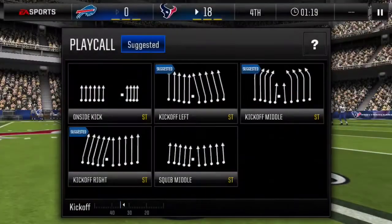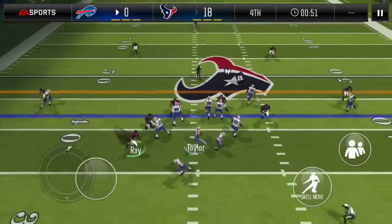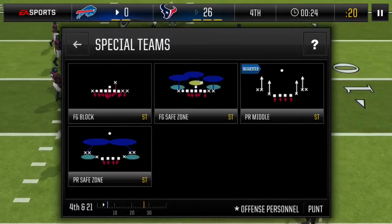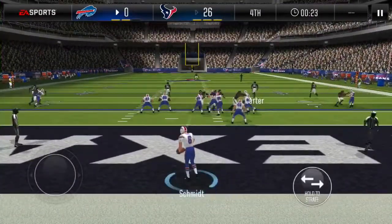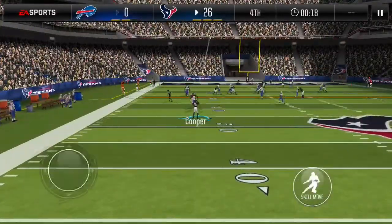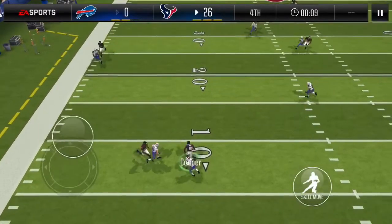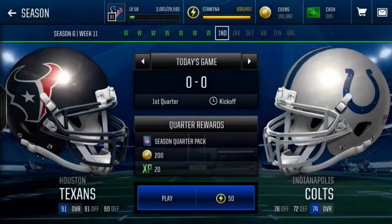I'm going to try to force the punt — they ended up going for it on fourth down, so that was an L. We eventually forced the punt, alright. Let's see what Pharaoh Cooper can do. He didn't go out of bounds — wait, we are going backwards, he cannot outrun these guys. I was going to say that would've been so sick, but as you can see that did not go well.